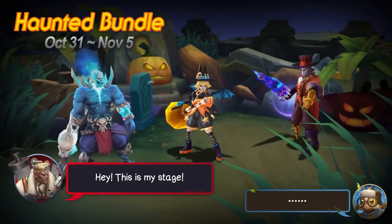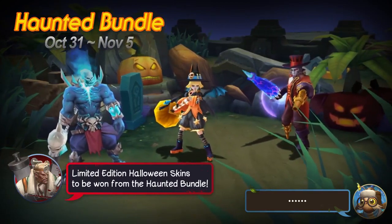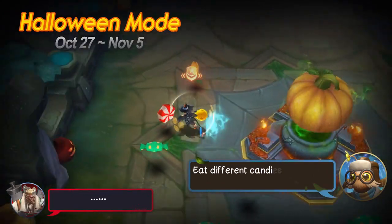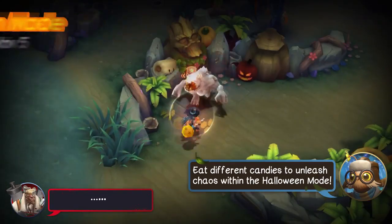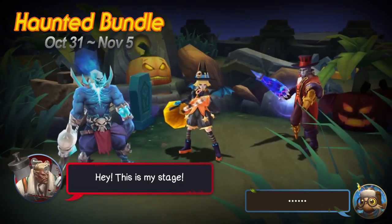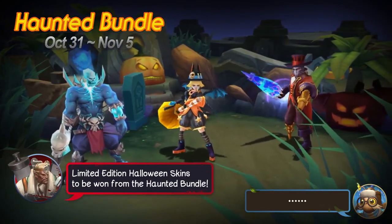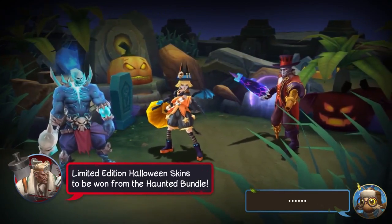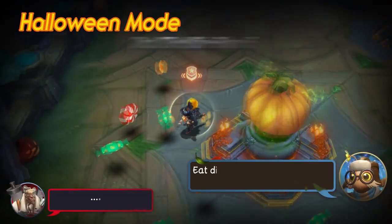Heroes usually get a new skin when there's a rework done, so it was sort of expected, but it's still really, really nice and I really like the look of the skin. We can see here that instead of a hammer, she has, like, a stick with a pumpkin on it, which looks really Halloween-y.